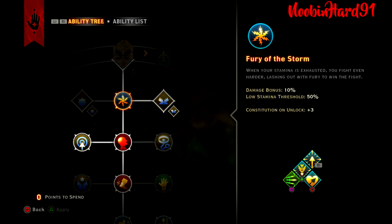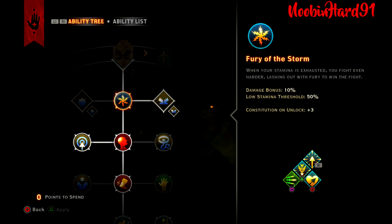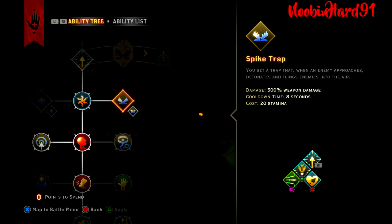Passive: Fear of the Storm. When your stamina is exhausted, you fight even harder, lashing out with Fury to win the fight. You get a damage bonus of 10% and a low stamina threshold of 50%, plus an additional +3 on Constitution for health. You definitely need it with a rogue — rogue's health pool is terrible.